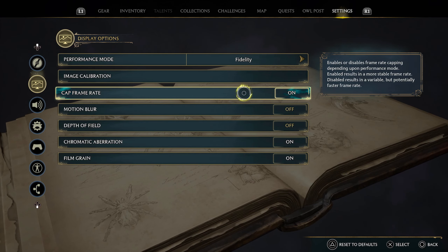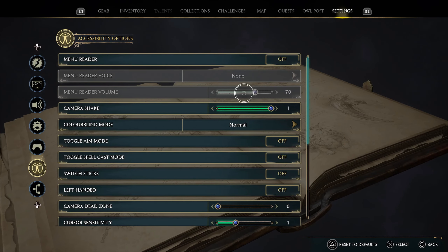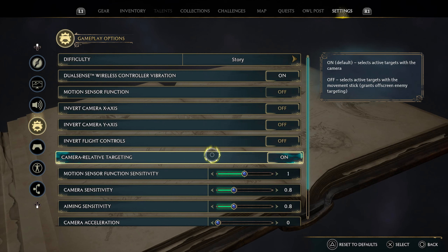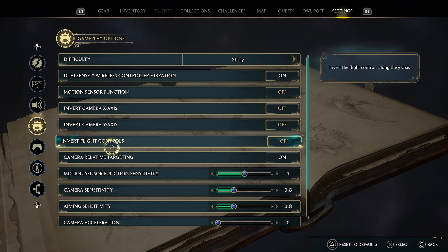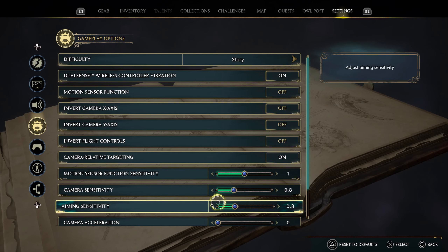Furthermore, in my humble opinion, head on over to the gameplay options. Turn down the camera sensitivity and aiming sensitivity. It's usually at 1 for 100%. I put it down to 8.